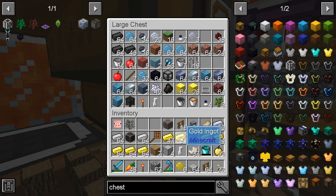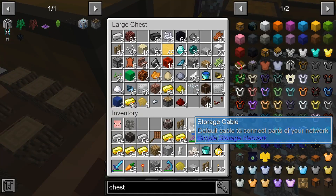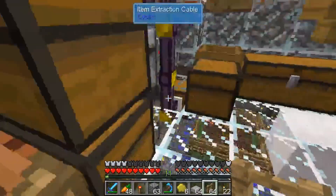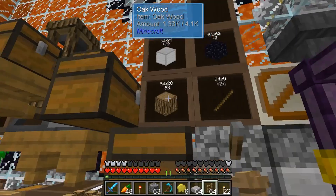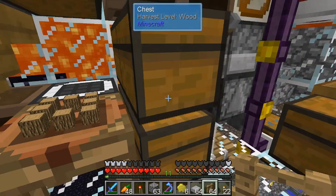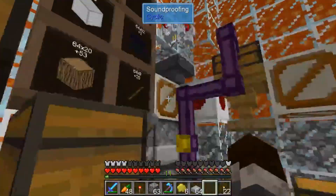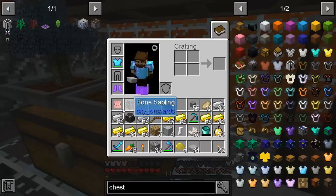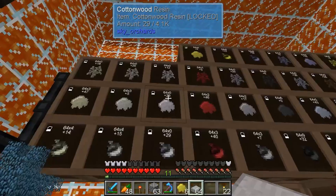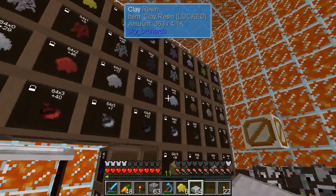And clay of course. Now do I have clay? I mean I have clay, but not enough. Way too many resources - get rid of these. Let's get some clay. Wait a minute, what's this? Oh that's the bone. I probably should have used the find it thing. There we go - clay.